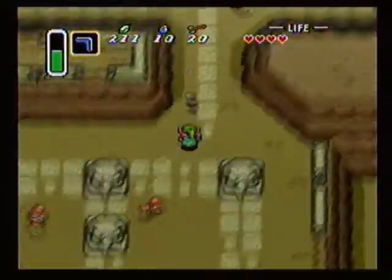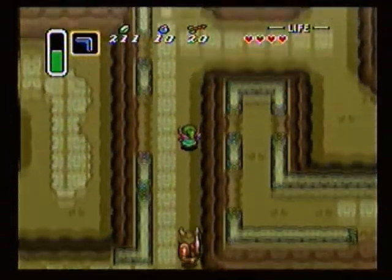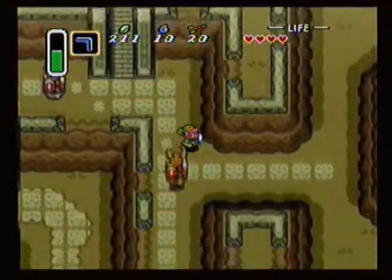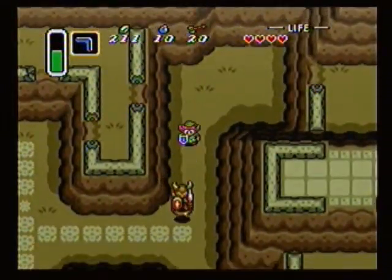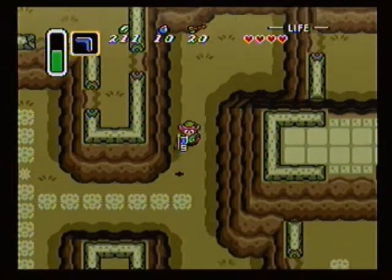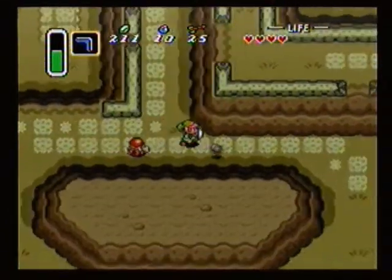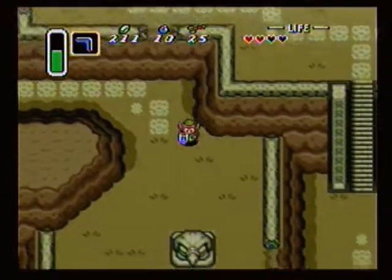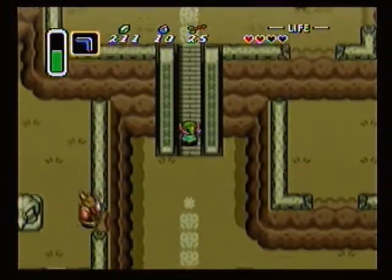Watch out for the Octoroks here! The only reason why I activated that statue is because it was basically in my way — there was no avoiding it. That oughta tell you something — like, who's the boss of this particular stage? Oh god, I did not see that Octorok behind me! Peripheral vision!